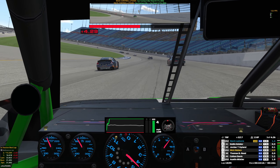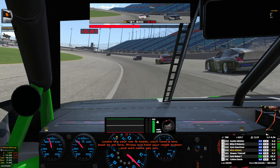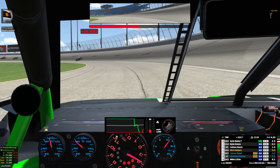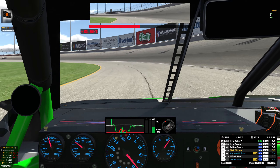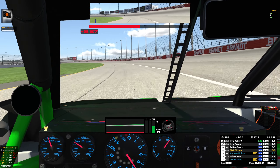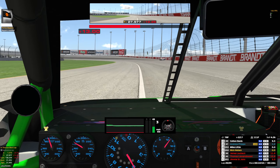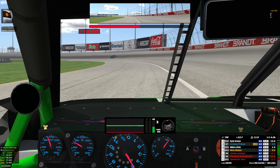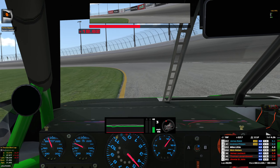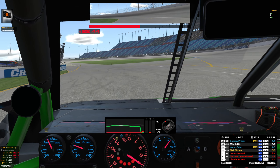He comes up high and then decides he wants to come down low. Great job to him. He comes up and then turns down — like when we go down below him, I don't get it. That was so stupid. I don't know why he even got up in the top lane in traffic. We had to lift when he came up in front of us, and I'm just not going to lift twice for someone that's changed lanes twice. Not gonna happen. It's absolutely stupid.